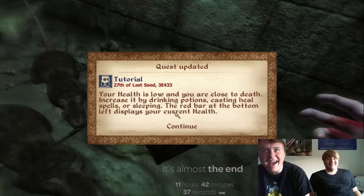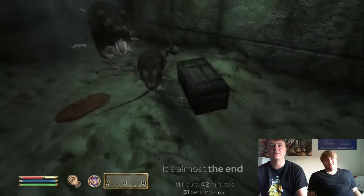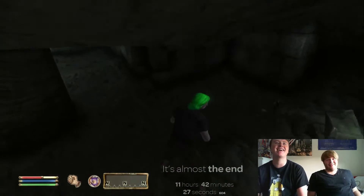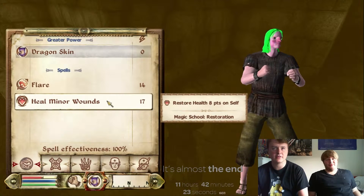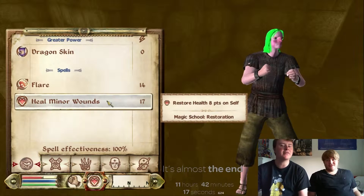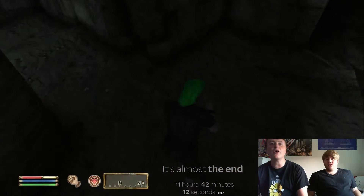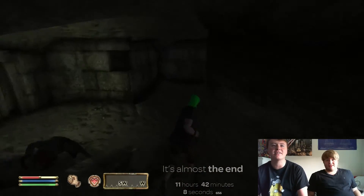Your health is low and you're close to death. Well, this has started brilliantly. Let me get into my options. This is fighting Corbin style. R2... See, it's weird because it's different buttons to select things in different menus. It depends how you're doing it. Oh god, I've used an attack! No, that was a mistake. That's what I meant to do.